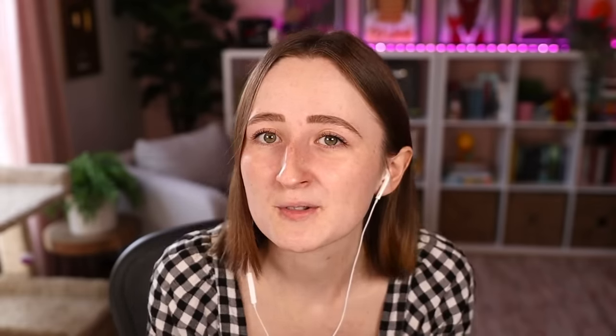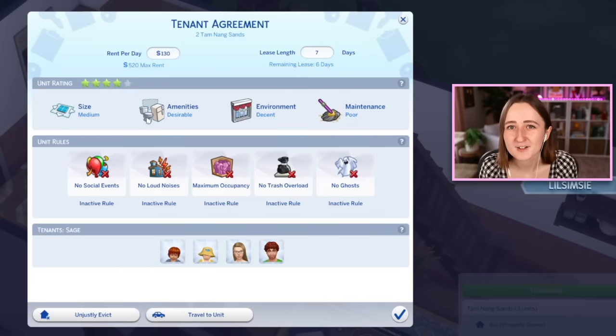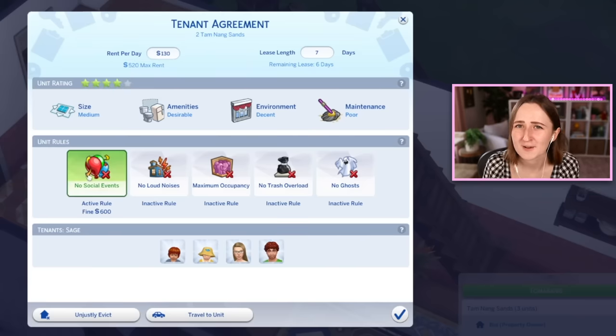You'll have all those same things as a tenant — it just won't be your problem to solve. You can fix it yourself, or you can call the landlord and have them come deal with it. These are tied to the rental lot type, but there is a new lot challenge so you can add these to any regular house. Keeping up with all that is going to help your unit star rating — obviously the higher the star rating, the better off you are. There's a handful of things that affect quality: the size, the amenities you offer like appliances or hot tubs and telescopes, the environment decorations, and your maintenance level.